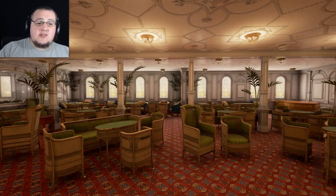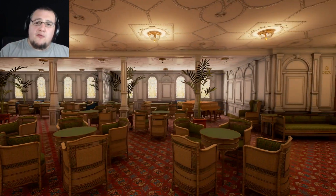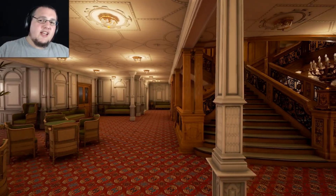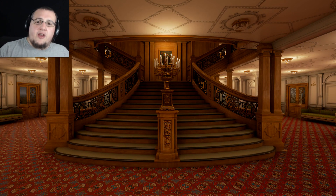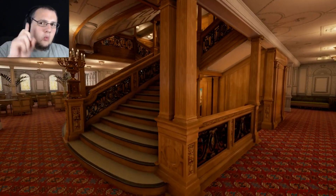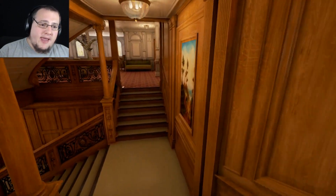No matter which way you turn, this room is just stunning to look at — the use of light and color. It's beautiful, it's divine, it is truly a first-class room. But nothing quite says first-class like the full forward grand staircase. This thing's beauty and design — it's iconic, it's instantly recognizable. You could show anybody a photo of this and they would say, 'That's Titanic!' Moving on from D-Deck, we're going to go down one flight to E-Deck. While this was included in the original demo, some changes have been made, so we're going to have a look around to see if we can spot them.